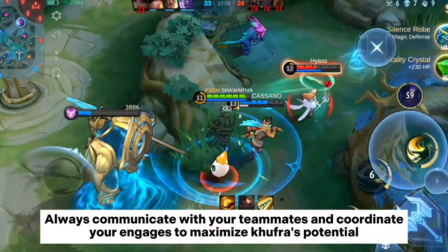Improper Engage Timing. Timing is everything with Kufra's engages — initiating too early or too late can leave your team vulnerable and make it difficult to secure objectives. Always check if your teammates can follow up with your engages, so your setup doesn't go to waste.